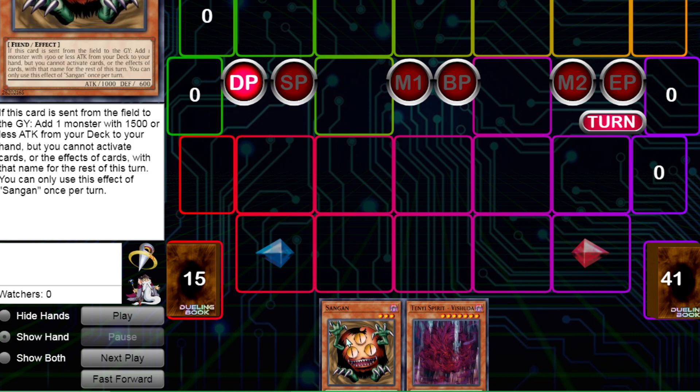Now, when I was testing this deck at first, I did not know that Sangin was errated. So I was adding the Adventurer card and then using its effect. It's good to know that you can't do that — the card we actually do add is an inherent summon anyway.